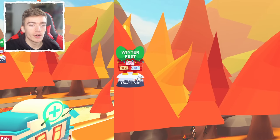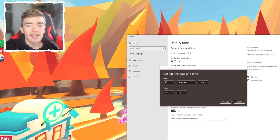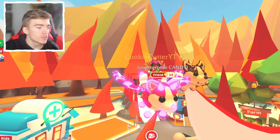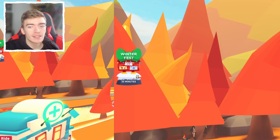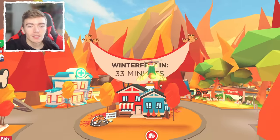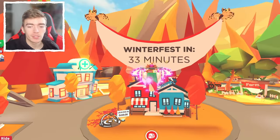We now have a little banner on the left side saying the Winter Fest starts in one day and one hour. What happens if we change it a little bit further? This says the event starts in one day and one hour, so if I go back into the settings and fast forward one day, we're now on the 30th of November. Fast forward by one hour and hit change — now it actually says the event starts in 33 minutes, and the countdown is here. That means we can literally make our own fake countdown.